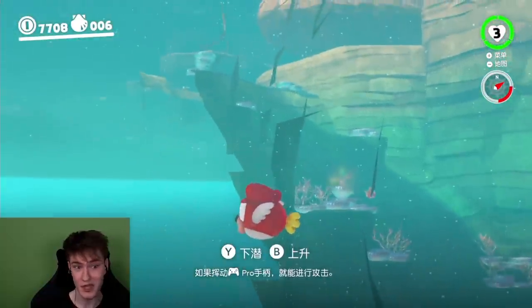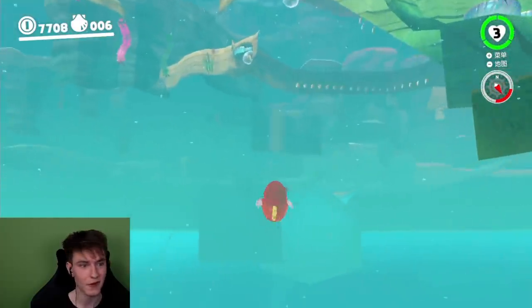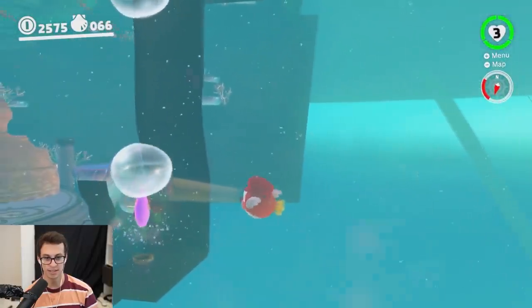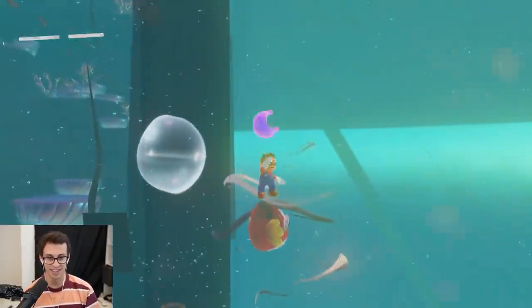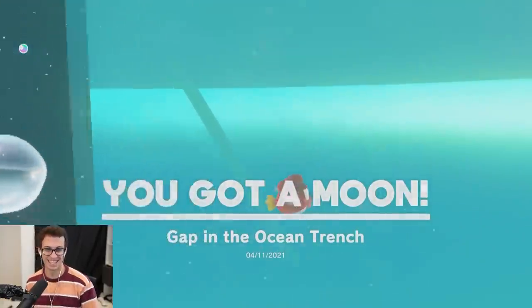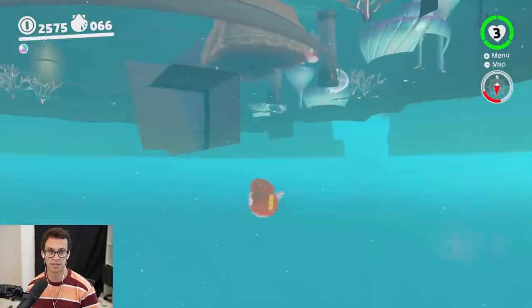From here you can pretty much go throughout the entire map, and this is useful for the all moons category. Go out of bounds — a little closer, that should be good. You can also check if you got the sphinx one — go a little bit lower, down into that room, into the box. There you go, that's that first one.